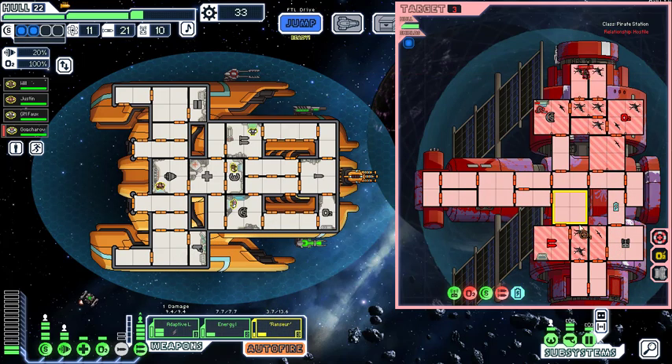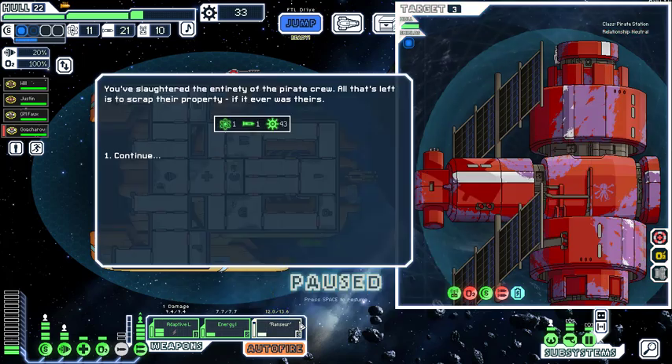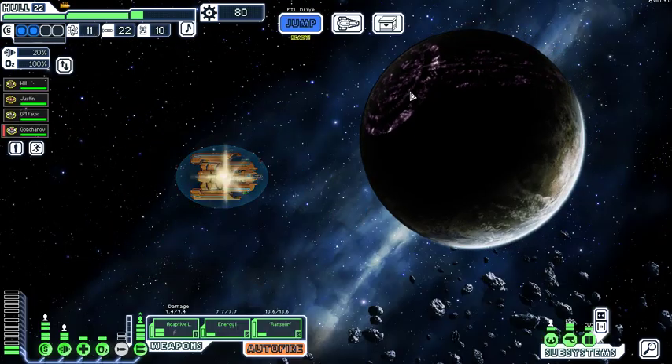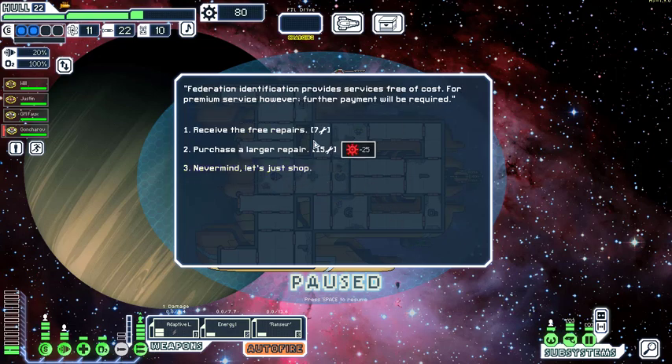We're ruining the resale value — but pirates really ruin resale values. This must be a sacred weapon — it's very holy. That's a lot of scrap! The Rancer was a good one. We can visit the Engi repair platform or the Zoltan armories — let's hit the repair platform first, get a free repair. We'll only be one away from cap.